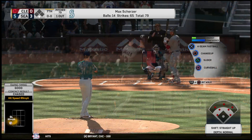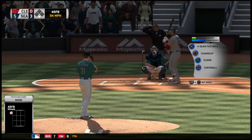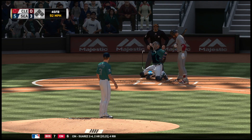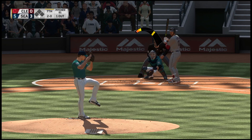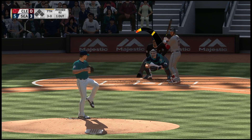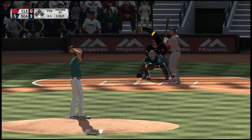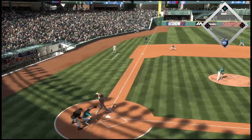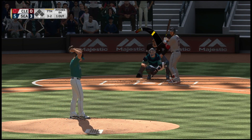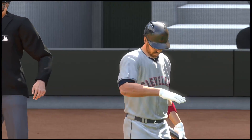Now batting, first baseman Chris Colabello — no hits in two trips to the plate. He takes ball one, won't bite at that one either, it's 2-0, then 3-0. He's been rather good this game — around the plate, throwing strikes, hasn't walked anybody. Right now he finds himself in a little bit of a hole, but he can battle back. Count goes full. And he struck him out — good pitch there as he registers his eighth punchout of the ballgame.